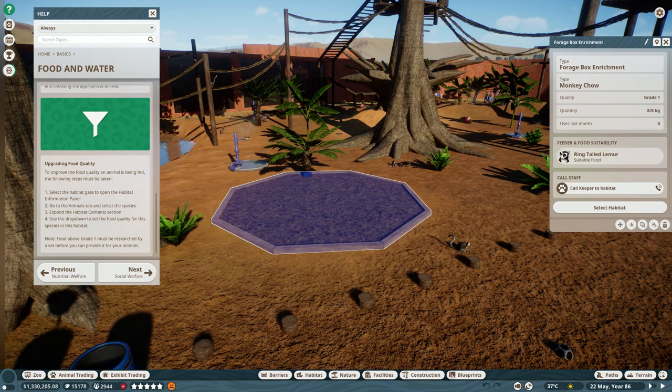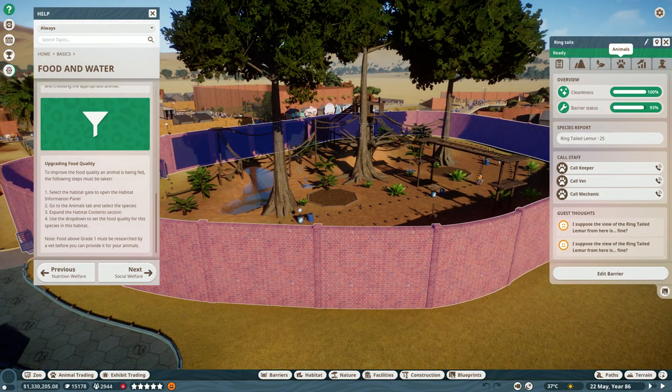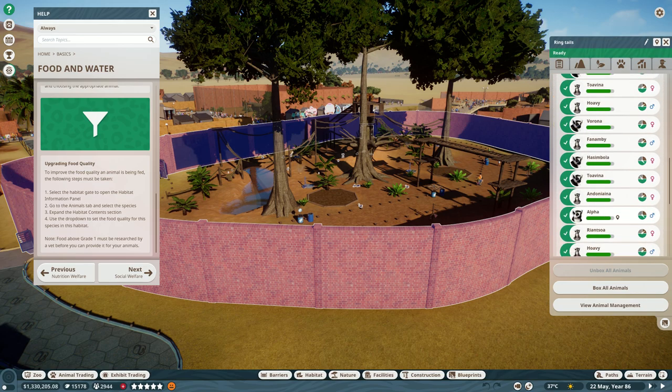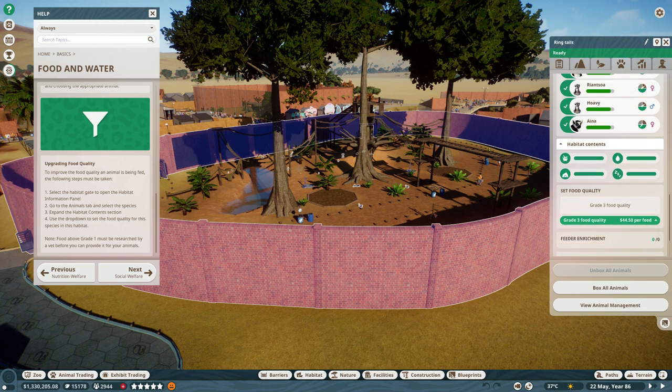All you've got to do is get rid of this panel — we don't need this. Click on the Habitat, go to the Animals tab, select your animals — here you can see all my lemurs are highlighted — scroll down to get to Habitat content, keep scrolling until you get to Food grade. Default is one; I set it to three. I've done that for all of my other habitats, and all the animals are much happier.